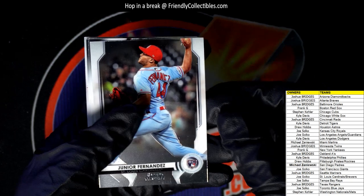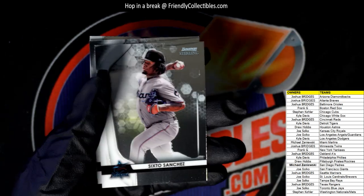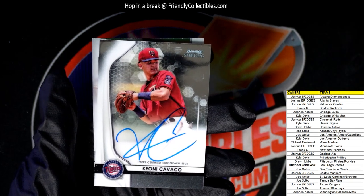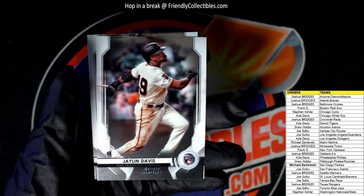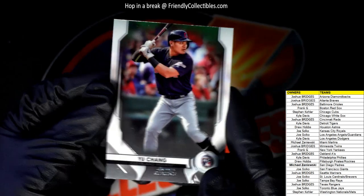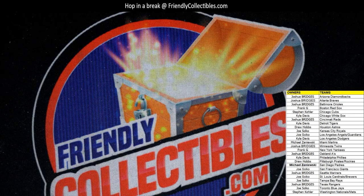Matt Walner, Twins auto — look at that auto, he's one of those thick pinheads on that one. Matt Walner for the Minnesota Twins, Joshua B., that one's coming out to you — Joshua B. auto. Then Ian Anderson. Last pack: Junior Hernandez rookie card, Cardinals, going out to Joe. We got a Jeter Downs Red Sox, Sixto Sanchez Marlins, and there's our auto for the Twins — Kayani Cavaco, Minnesota Twins, and that is Joshua B. Not numbered but that's okay. Then we got a Jalen Davis and a Yu Chang rookie for the Guardians — and that is Joe S. coming out to you. Joe, man, you got a lot of stuff in that break — autographs, inserts, rookie cards.